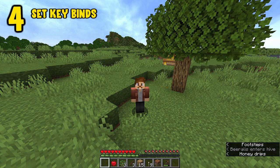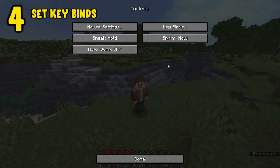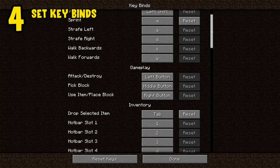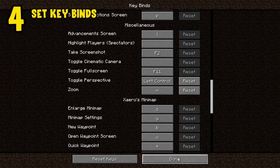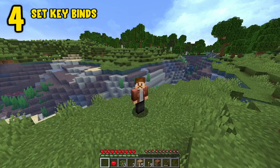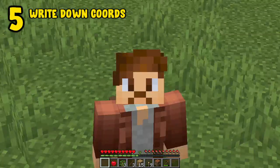Don't be afraid to tell Mojang that you know better. My controls are pretty simple, but I use Q to sprint, Tab to drop an item, the tilde or back-quote key to show the player list, and Control to change my perspective. Comment below with your Minecraft keybinds. Now that our settings are dialed in, let's talk coordinates.